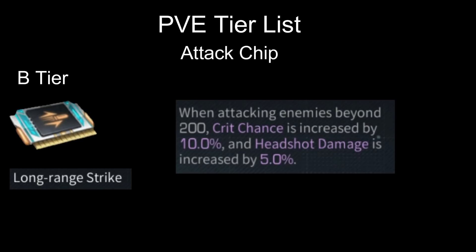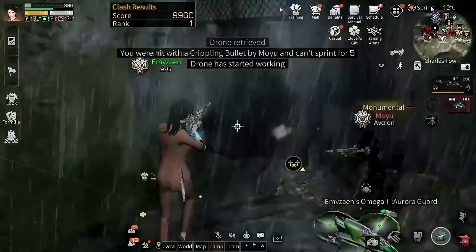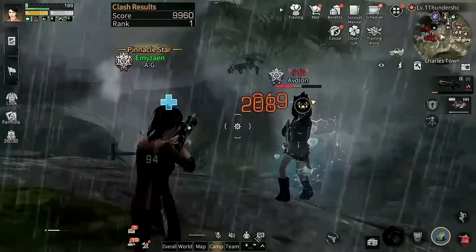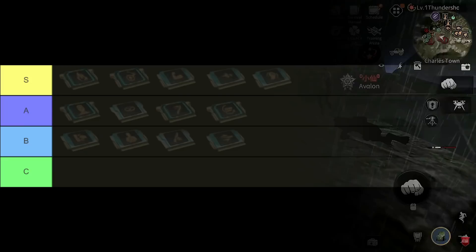Next on B tier we have Long Range Strike: when attacking enemies beyond 200 meters, crit chance is increased by 10% and headshot by 5%. This chip is really meant for snipers in PvP — I would put this chip in a higher tier for PvP, but on PvE this chip is B rank at best, because most of the time even as a sniper you won't shoot enemies beyond 200 meters, and the bonus it gives is only crit chance, not a damage bonus. Those are all for B tier.